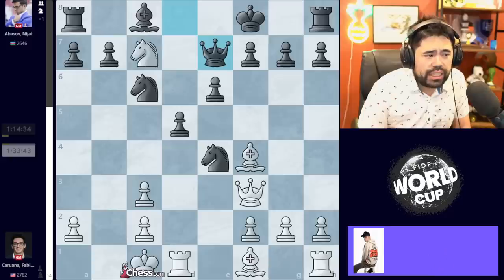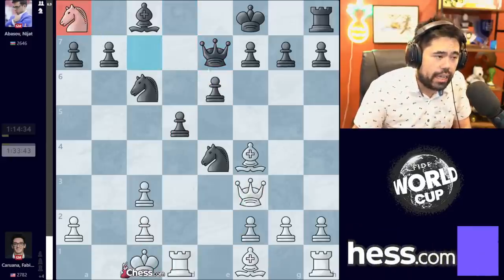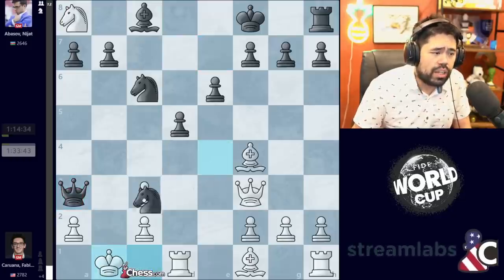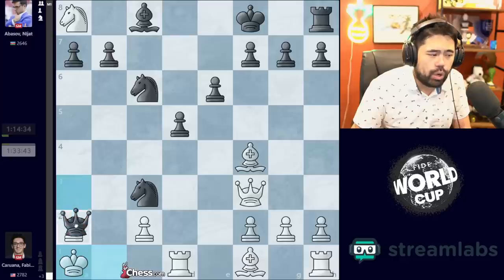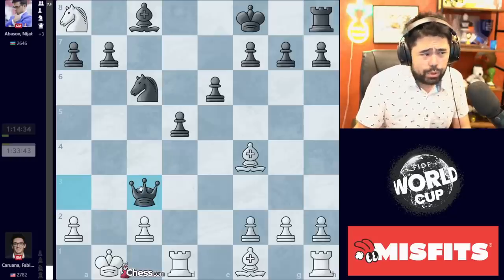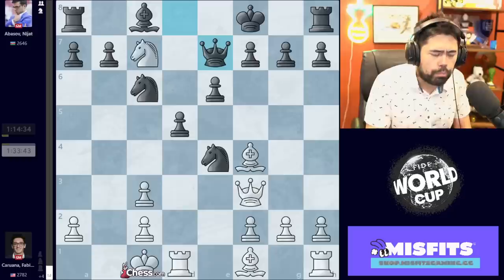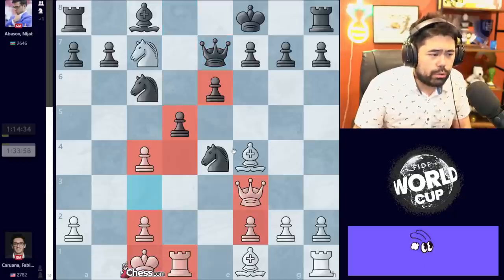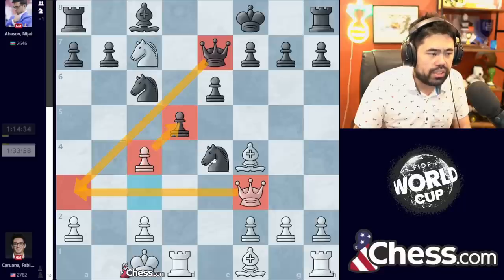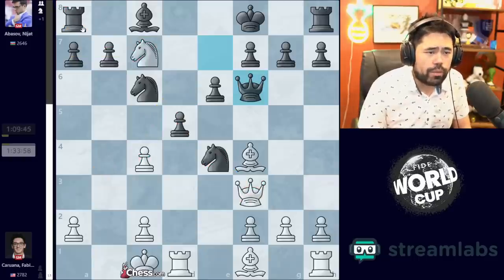In a situation where you only need to draw to win the match, trying to play something like this just seems completely insane because if you don't know these best moves, there's a very good chance you're going to end up in a lot of trouble. Instead, Abisov plays Queen to e7 here. Fabiano plays c4 — Fabiano does not capture this Rook on a8 because after Queen to a3 check, you cannot run to d2 because of the Knight. After King b1, Knight takes c3 — if you go King a1, Queen takes a2 is checkmate. After Queen takes Knight, Queen takes Queen, Black is simply winning with an extra Queen for a Rook and a Bishop. So Fabiano plays c4 instead, which is an excellent move — it covers the a3 square, puts pressure on the pawn on d5, and the Rook on a8 is still hanging.